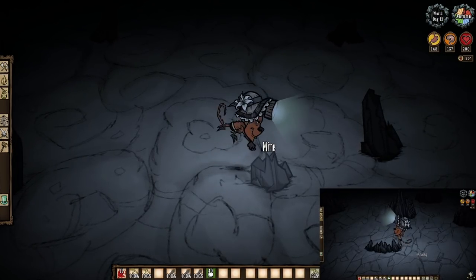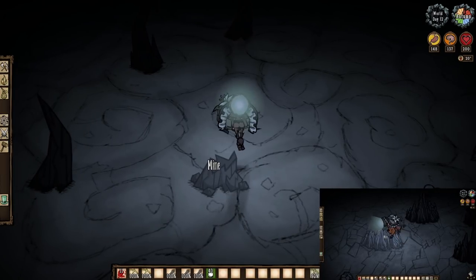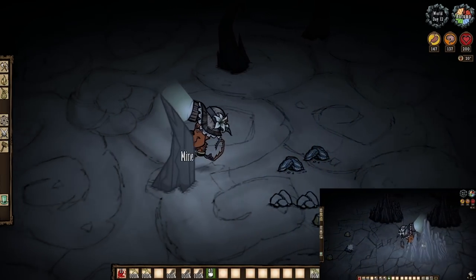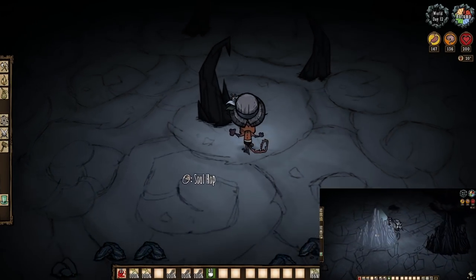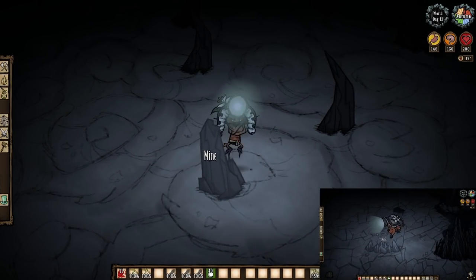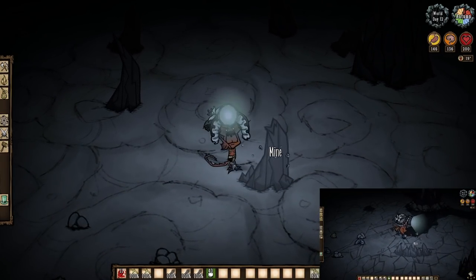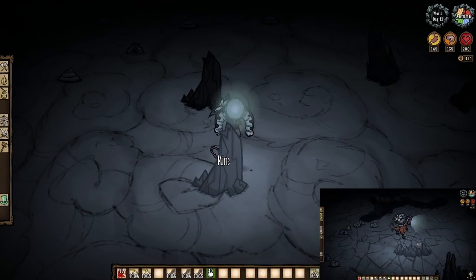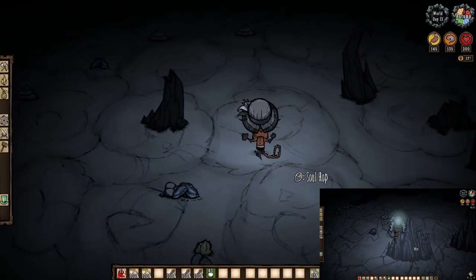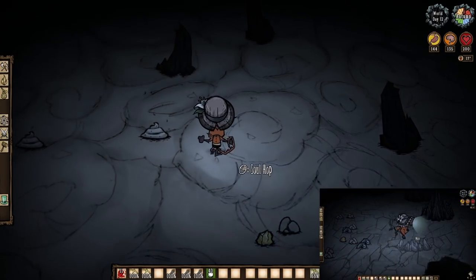Stalagmites are a source too — at least the fully generated ones. Be they tall or normal stalagmites, they must be full. Otherwise we're just wasting our time if we want gems from these things. Each type offers the same 0.05% chance at a red gem. So good luck, especially as stalagmites are not entirely renewable — abundant, yes, but not renewable.